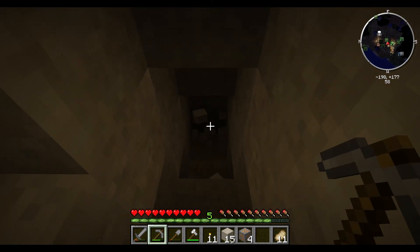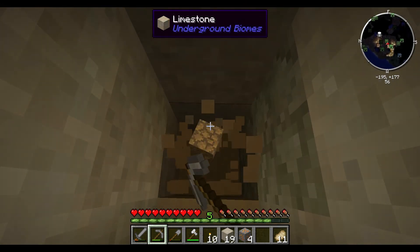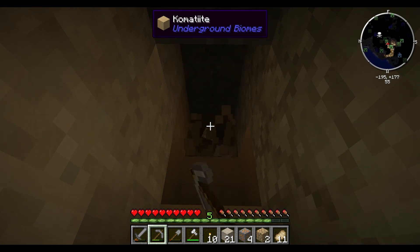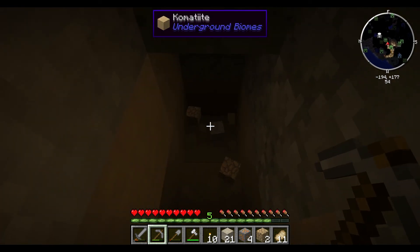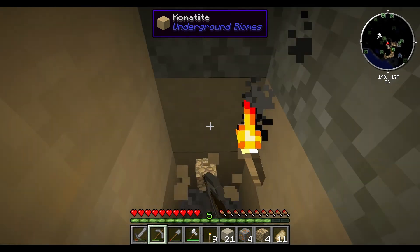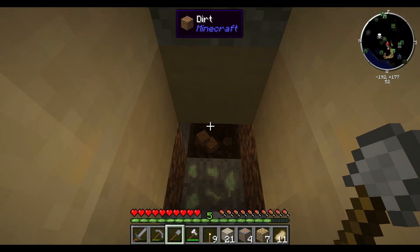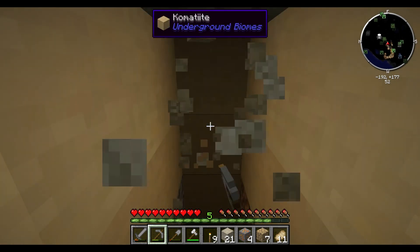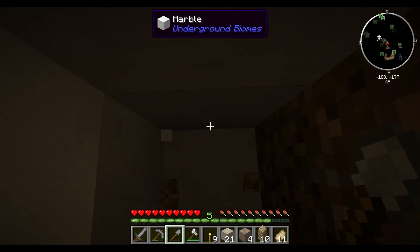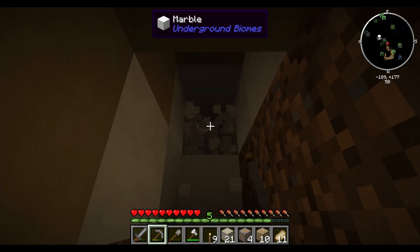Let's get down here. Limestone — getting into some tougher rocks now. But these are all stones, so that means I can use them to craft, turn them into cobble, then make the stone I need to continue on with my house floor. And now we got more marble — marble's not bad, it's a nice decorative stone. You can do a lot with it with a chisel.